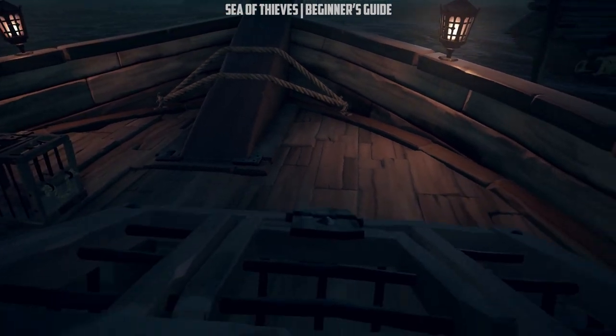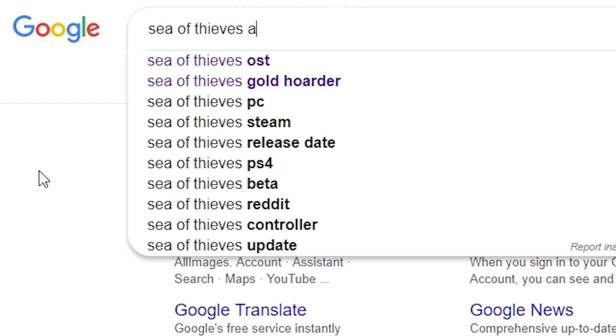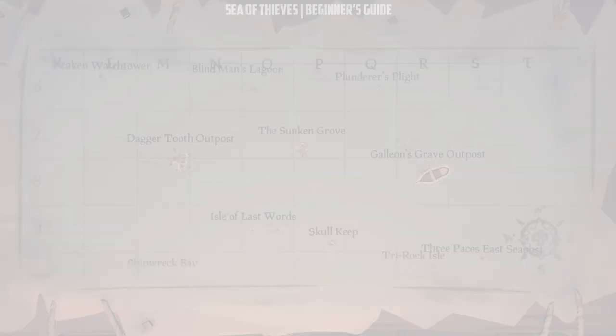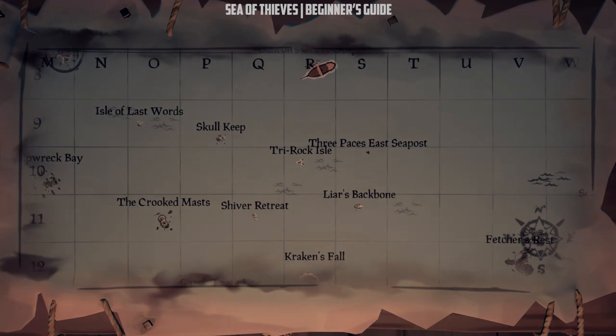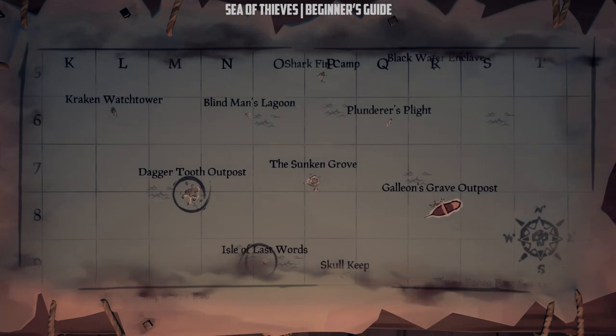Small hint: if you want to know which island has the required animals without searching, you can easily Google 'Sea of Thieves animal map' and you will get maps that show animal locations. It is always recommended to search the islands between your current location and the other outpost, which is the delivery address. This way you will be heading in the same path while you collect all the animals, instead of going all around the map back and forth.